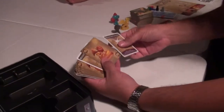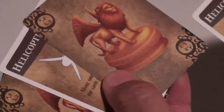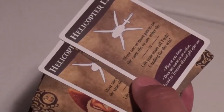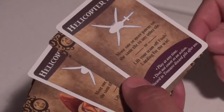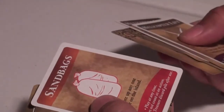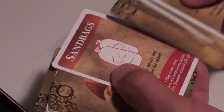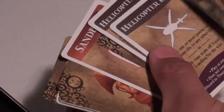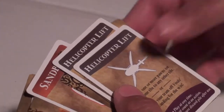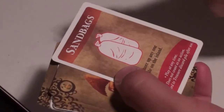These are the treasure cards. As you can see, there's the Statue of Wind. There are also helicopter lifts. Any special event cards can be played at any time — they don't count as an action. There are helicopter lifts and sandbags, and sandbags let you shore up a tile without spending an action.